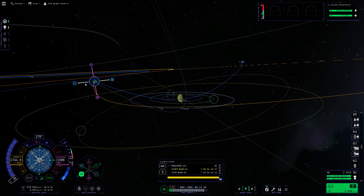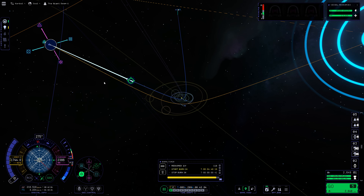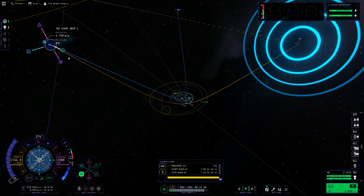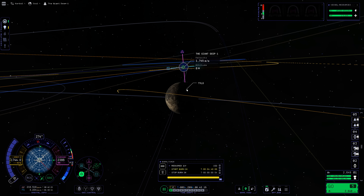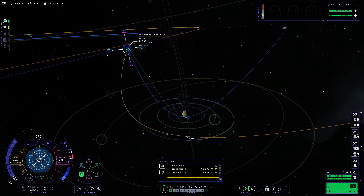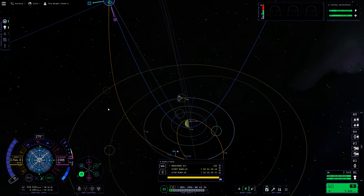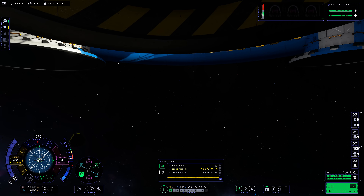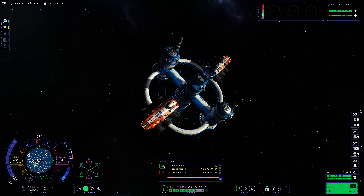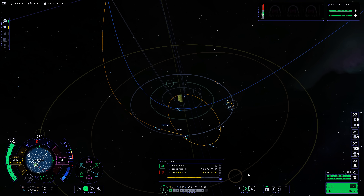My initial plan was to go straight down to Joule without circularizing first, since there's no thermal. But I forgot the game still has aerodynamics — Joule's atmosphere is very dense and the craft completely disintegrated instantly when I hit it. So I need to circularize at low Joule orbit, but I only have 2,649 m/s of delta-V, which isn't enough. We'll have to use gravity assists — first using Tylo, the game's equivalent of Ganymede, which has a very big gravity well and is great for low delta-V captures into Joule orbit.